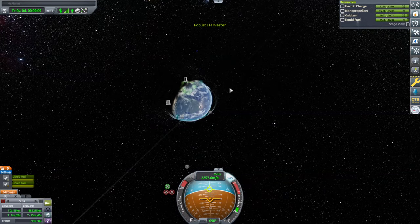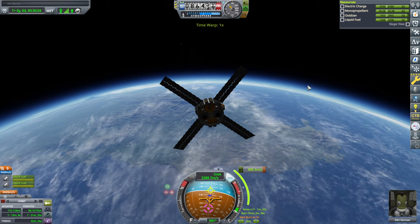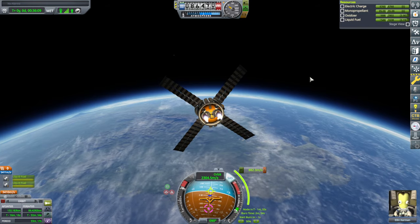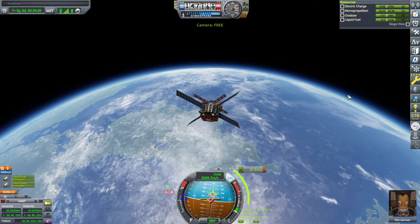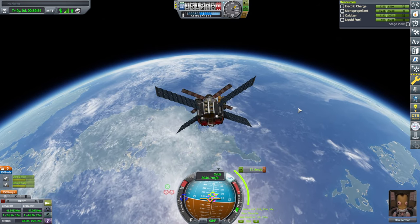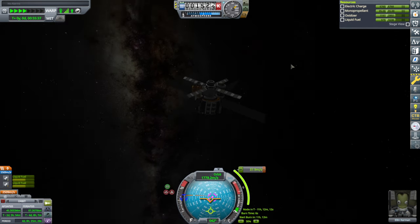Technically the radiators might be blocking the solar panels a bit — I should have staggered them somehow. We are in orbit. We'll rendezvous with the station after all — once again land directly, get fuel, and then get to the station. But before we get to the station, we'll add a new module to the station. It's too bad we couldn't have gotten some of the extra crew cabins that were available in KSP-2 here in KSP-1, because they were larger ones than we have right now.